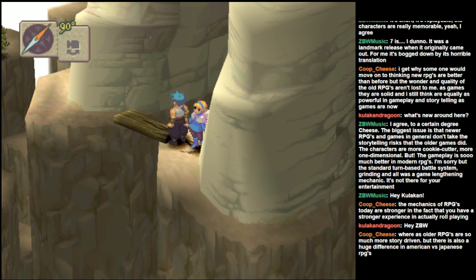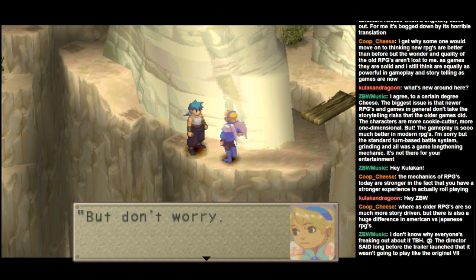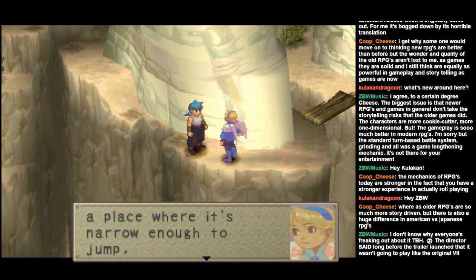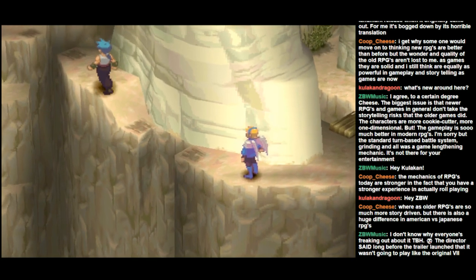There is a huge difference between American and Japanese RPGs — Japanese RPGs are much more linear in terms of their story drive, whereas American RPGs tend to be much more open-ended, like the Fallout series. There's a difference between what the director says is going to happen and what fans actually want to happen. Alright, all you have to do to jump is stand at a place and hit X. So I have to be taught how to jump — good job, me!